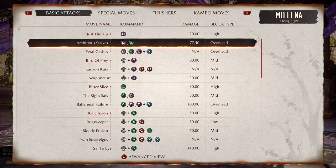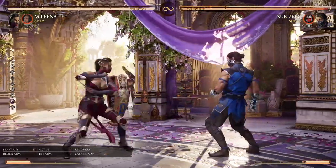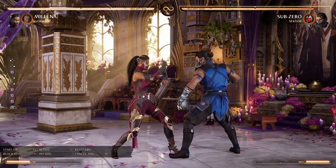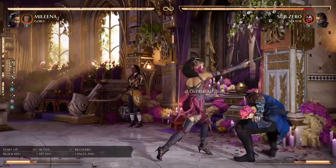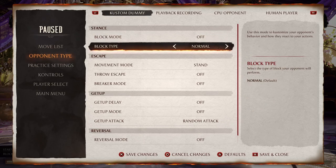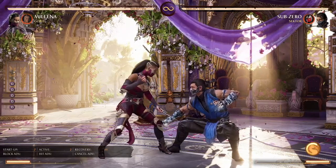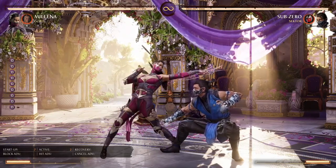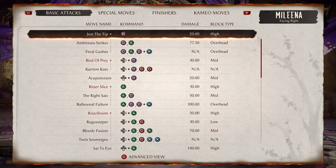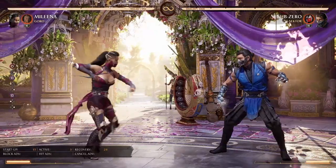Also consider whether your character has any fast, forward-advancing strings that are mid. Mid attacks can be blocked both standing and crouching, but the key thing that makes them good is they cannot be ducked. For example, if Sub-Zero is ducking and I do my 1 — which I showed earlier — it goes over his head, and he can uppercut me. But if I do a mid, he's gonna get hit. So mids are very, very important. Look for any attack that says mid, and ideally one that moves the character forward.